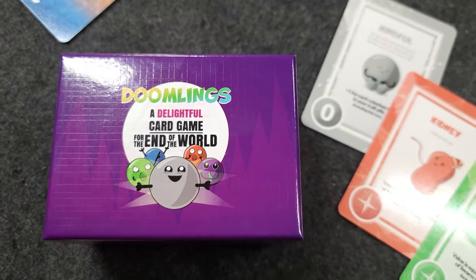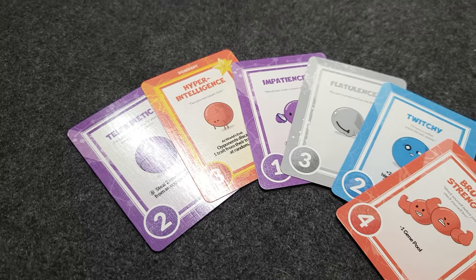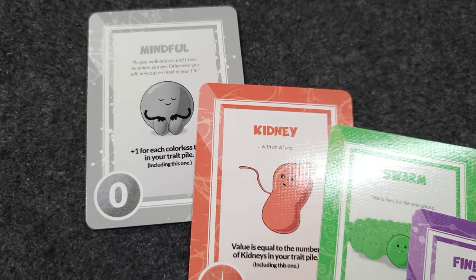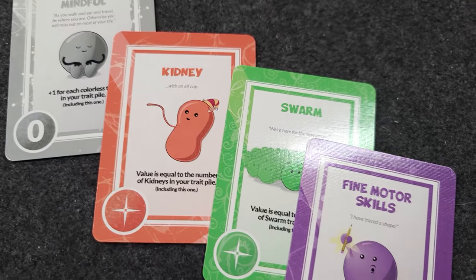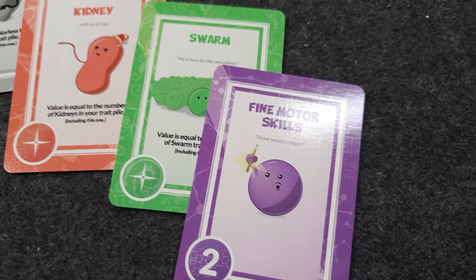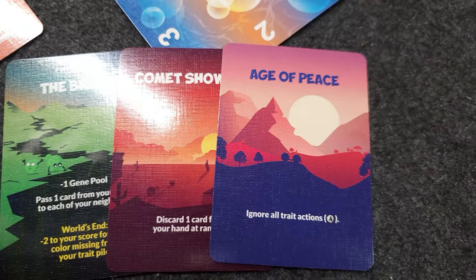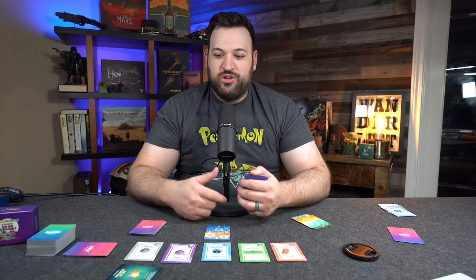Welcome to the game of Doomlings, where we're going to be competing for dominance against other species on a far and distant planet. We start at the beginning of the birth of life, and each round we're going to have separate stages that we'll be completing as we play along. The stages as well as the cards we play all have different effects. Let's take a look at the cards and then talk about the different stages and how these impact each turn.